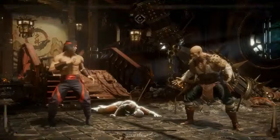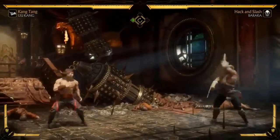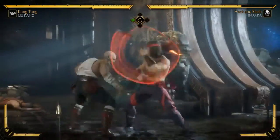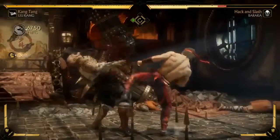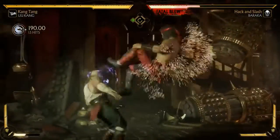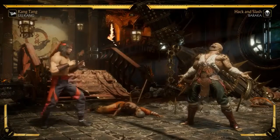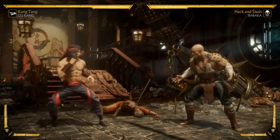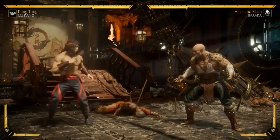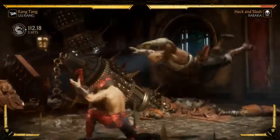Then he has a stance. From it you have a few options: one is an overhead that goes into an auto combo, four is a low that goes into an auto combo, and the coolest is he gets a projectile absorb. There are three different attacks out of it and a projectile absorb. Similar to Jacqui Briggs who has her clinch set up, once you've done all of those attacks, you've loaded up a crushing blow. So when you're fighting Liu Kang in the stance, you have to keep track of which moves he's done. And he also has to successfully absorb your projectile - so if he plays against a character without a projectile, he just can't get it.